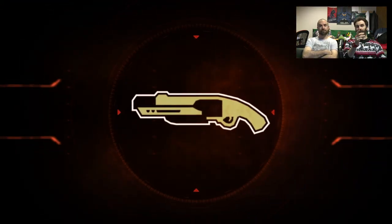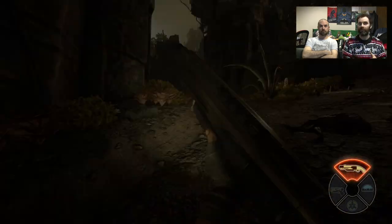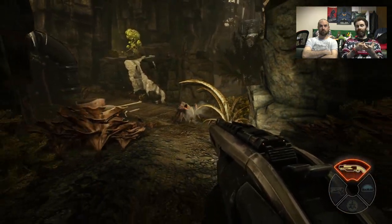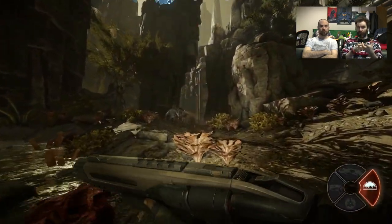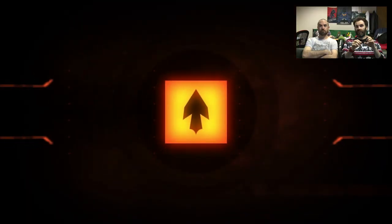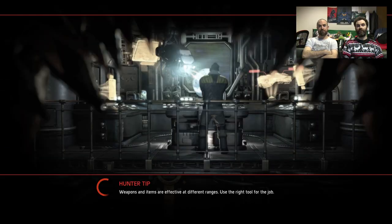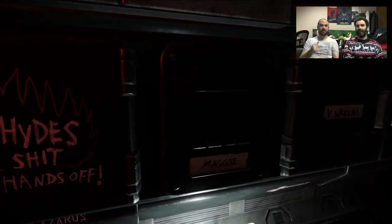This is the stasis grenade — it slows down the monsters, which is really useful. His shotgun's really cool as well — if you blast slowly with spaces between each shot it's more accurate, but if you fire in quick succession you get a bigger spread with less accuracy. That's kind of cool if you're really close quarters with the monster.